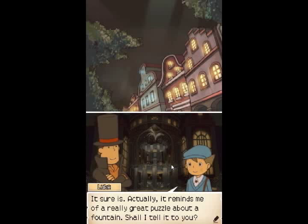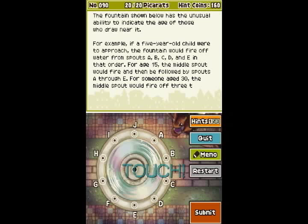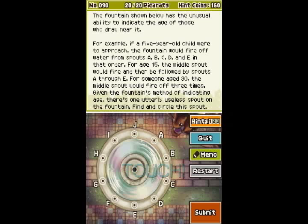Luke comes up with the weakest puzzle we've had in a long time. The fountain shown below has the unusual ability to indicate the age of those who draw near it. For example, if a five-year-old child were to approach, the fountain would fire off water from spouts A, B, C, D, and E in that order. For age 15, the middle spout would fire and then be followed by spouts A through E. For someone age 30, the middle spout would fire off three times. Given the fountain's method of indicating age, there's one utterly useless spout in the fountain. Find and encircle the spout.